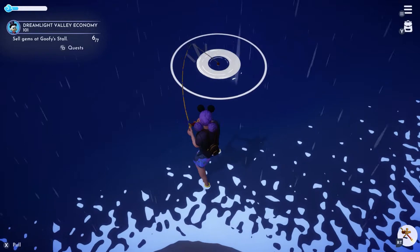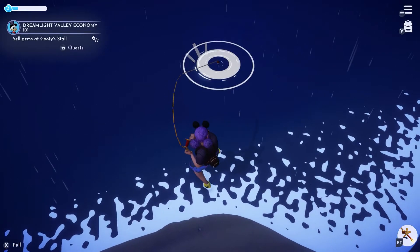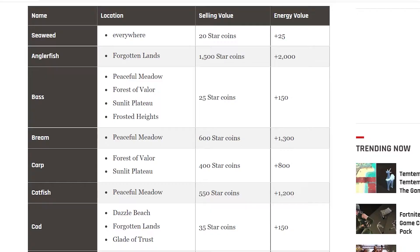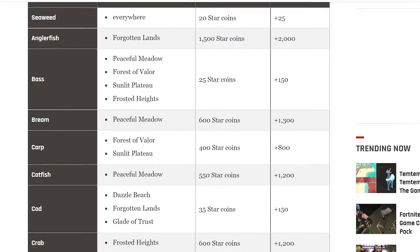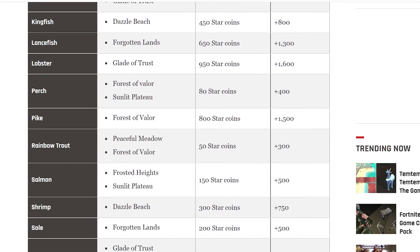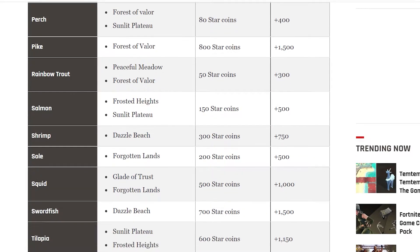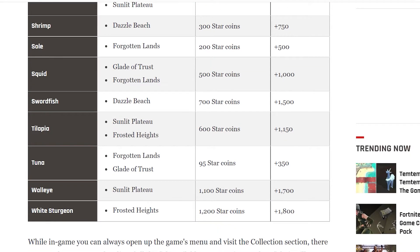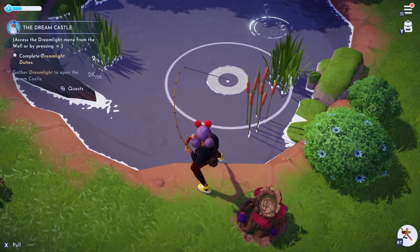As of right now, there are 24 kinds of fish that you can catch. But since this game is still in early development, that number may change. I've got the full list of fish right here on the screen, and to get a better look at it, you can go to our written guide on the Gamer website, which will show you where to catch these fish, how many star coins they're worth, and how much energy they'll give you when eaten. The link for that will be in the description below as well.